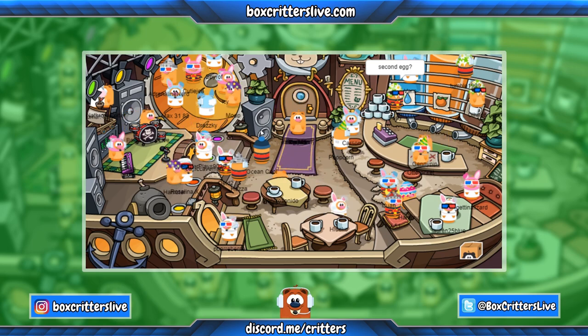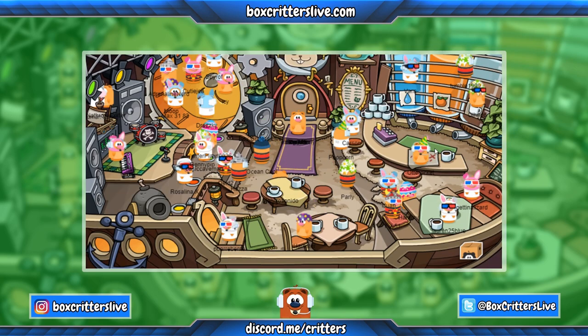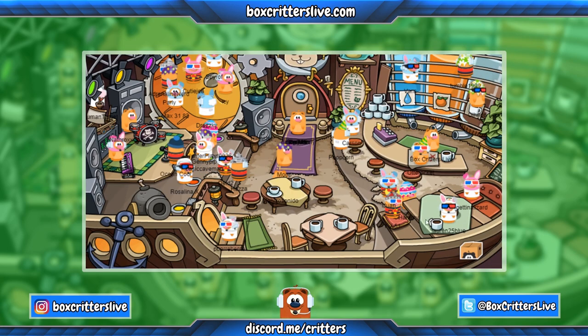On the other side of the wheel, go over to that and now we get the purple Easter egg. Now the last Easter egg is right over here by the bar where the carpet is — click over here and you will get the pink and blue Easter egg.